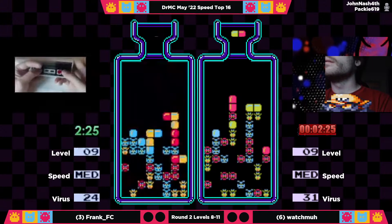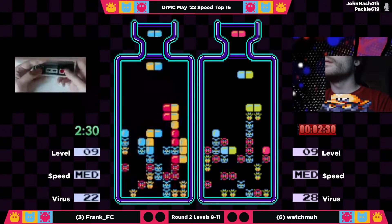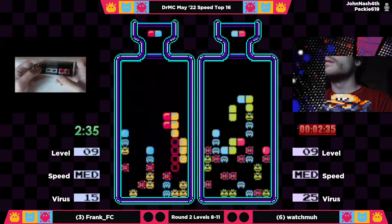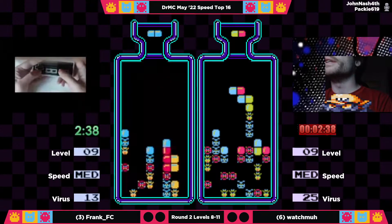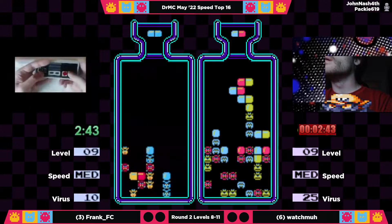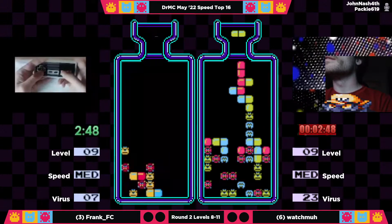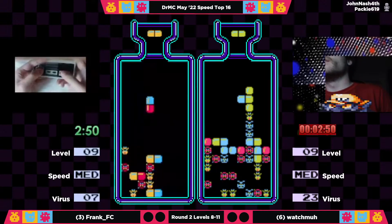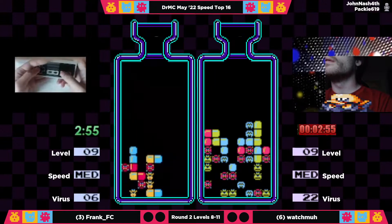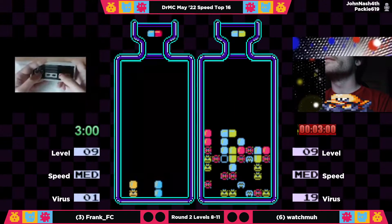A couple of double yellows would be very helpful at this point. There's that double blue that Frank could have used earlier, and there's another double blue just to tease him. But this huge cross-play is going to cause a huge chain to come down, and he's already set up to take care of two more viruses.